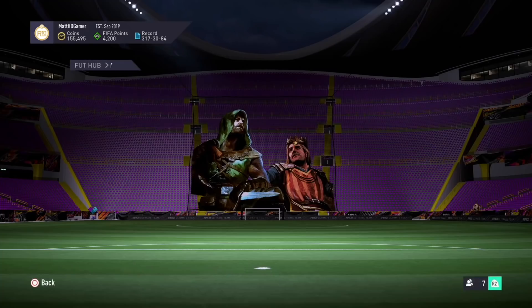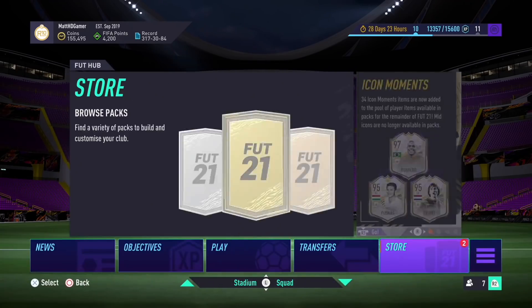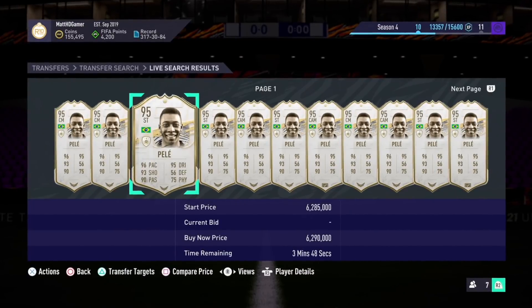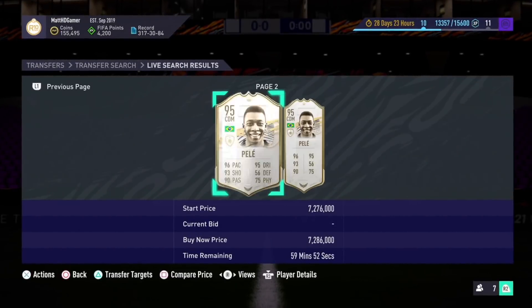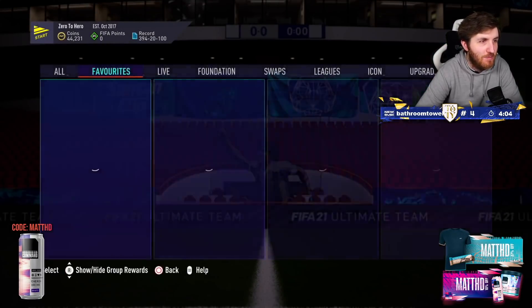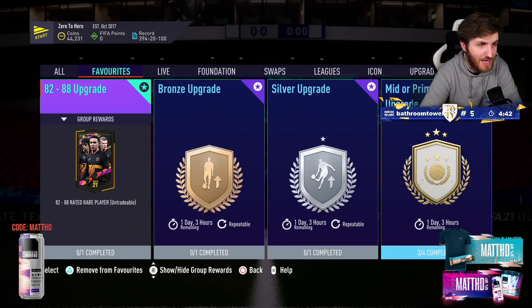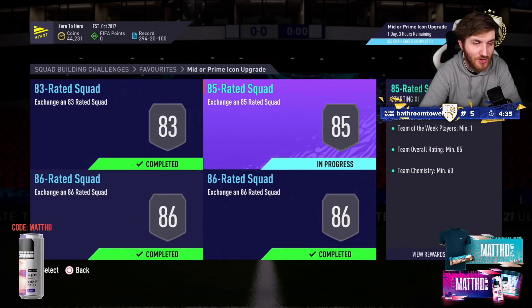It's taken me five days overall to grind using that method on stream for this massive prime or mid icon pack. But by doing this, it saved me 500, maybe 550,000 coins, just by grinding the game. So the mid or prime icon upgrade method is complete. I've been grinding the bronze pack method for five days in a row on stream on Twitch. This has saved me hundreds and hundreds of thousands of coins — I've only spent about 70k on this SBC, literally, from grinding the game.